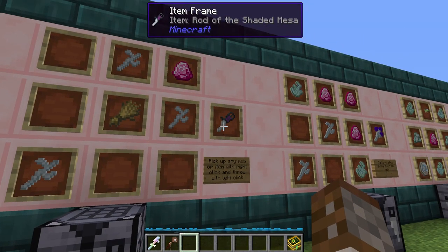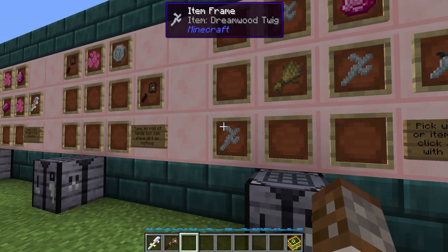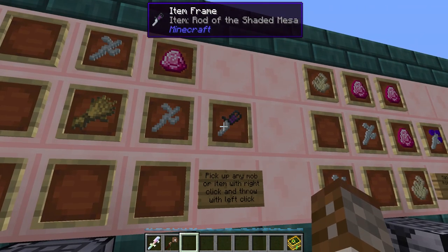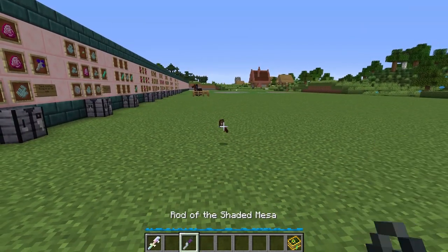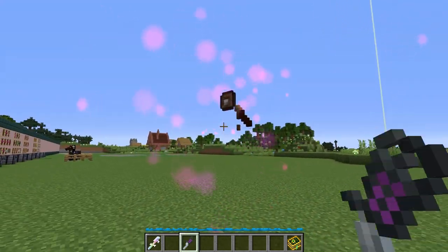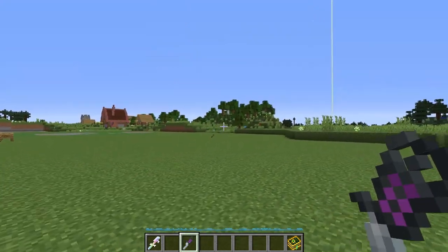Next up we have the Rod of the Shaded Mesa. This is made using three pieces of Dreamwood Twig, one piece of wheat and a dragonstone. What this allows you to do is pick up any sort of items in the world, or entities or mobs. You can pick something up in the air and then left click to throw it away.